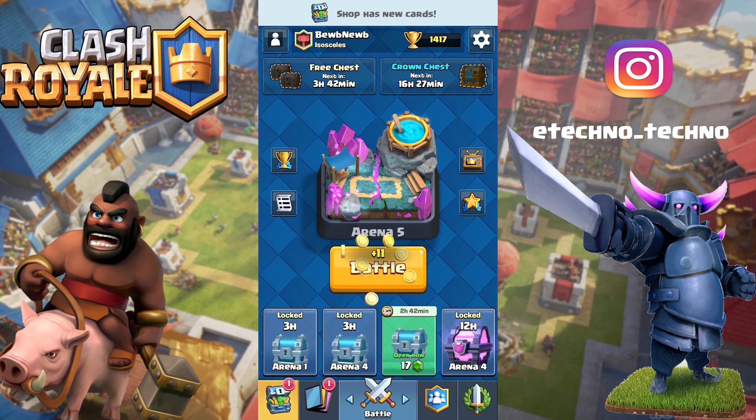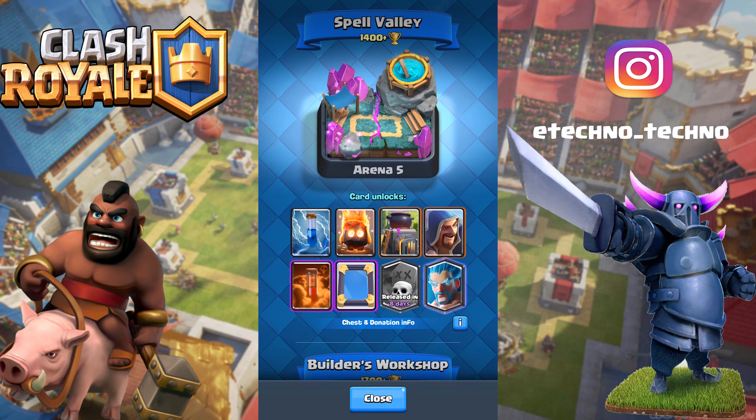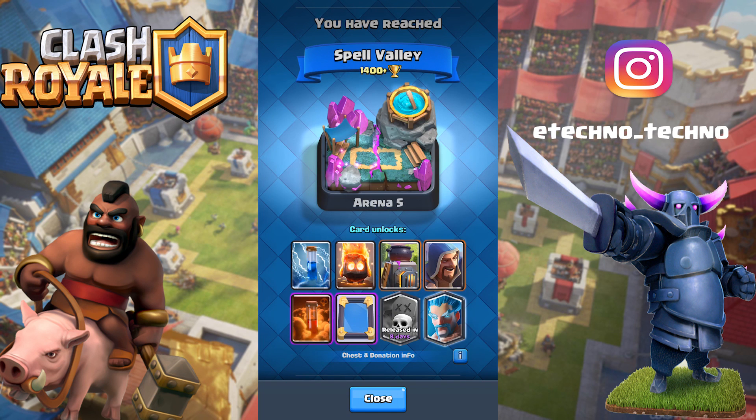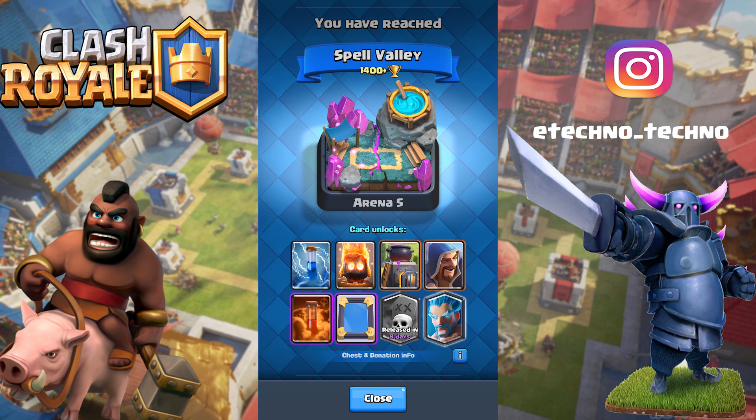We hit arena five! Oh my gosh guys, this is awesome. You have reached Spell Valley! We finally reached it. There's the graveyard spell coming out in a couple days — it's actually 16 hours from the recording. That is awesome guys. We can unlock poison, we can unlock ice wizard!